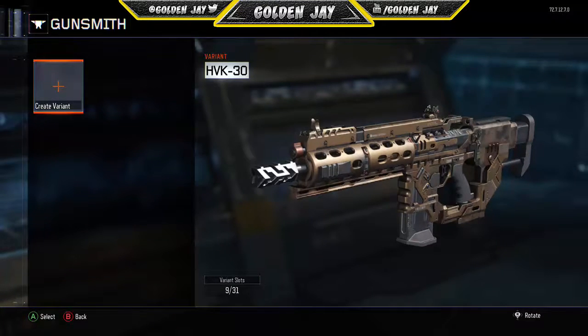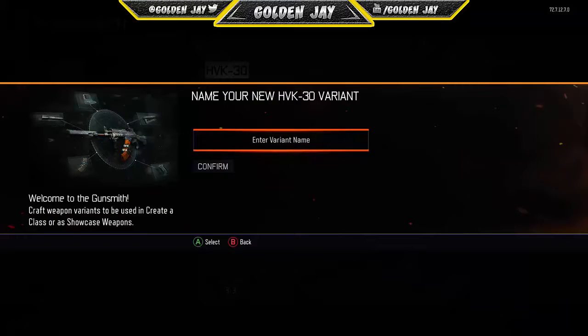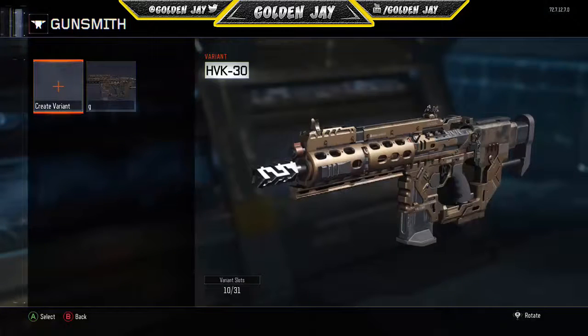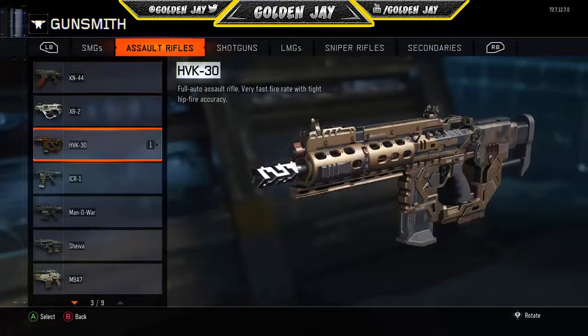Once you have the gun with the camo you want to transfer, you're going to create a variant. Once you create the variant, you can name it anything — I'm going to name it 'G'. Confirm, press back, and save it. Once you do that, press back.